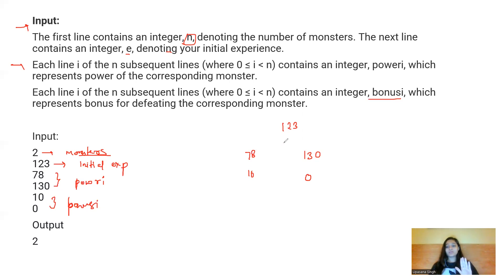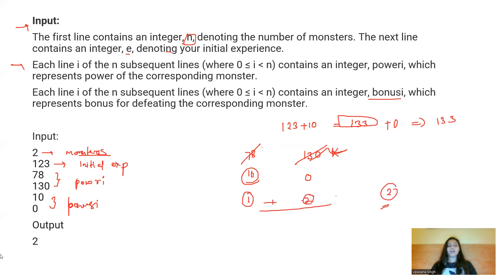The two monsters are: one with power 78 and bonus 10, and another with power 130 and bonus 0. With experience 123, I can only kill the first monster since the second has greater power. I defeat the first monster, gain bonus 10, and my experience becomes 133. Now I can defeat the second monster too. Total monsters killed: 2, which is the output.